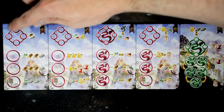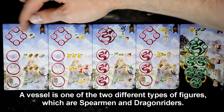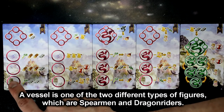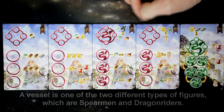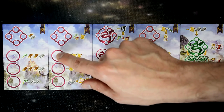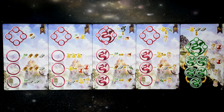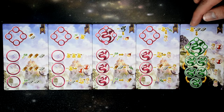At the top of each action tile is a circle with four smaller circles in it — each of those spaces is where you can put one of your vessels to gain the resources listed on the side. Going down the side of the tile is a single space for a vessel and the resources you'll gain from placing there. On some tiles you'll see dragon symbols, which means you can only place a dragon rider in those marked spaces. Spaces that are blank can have either a spearman or a dragon rider.